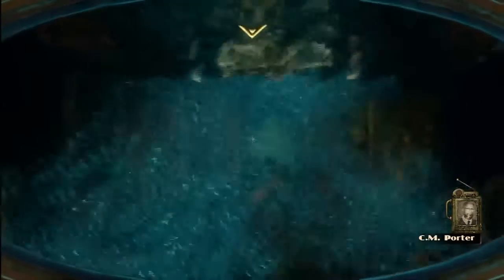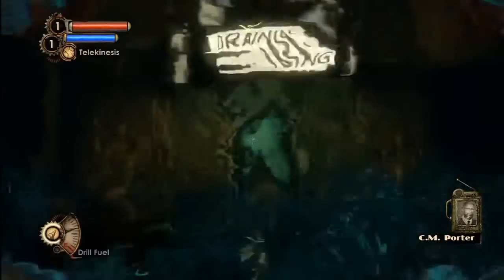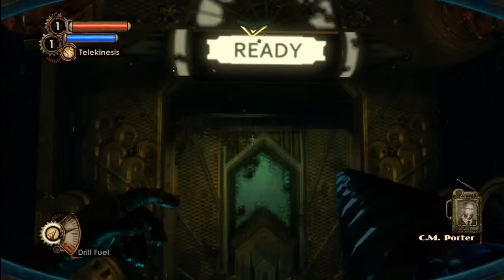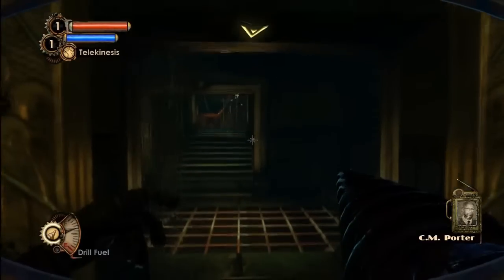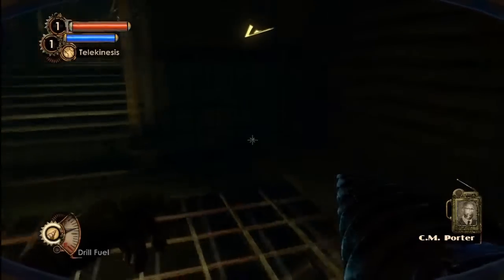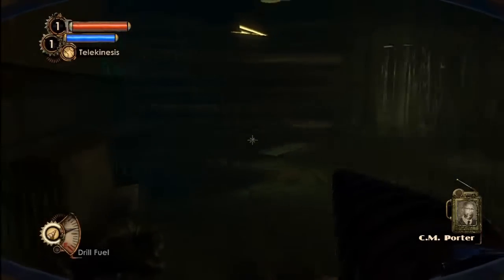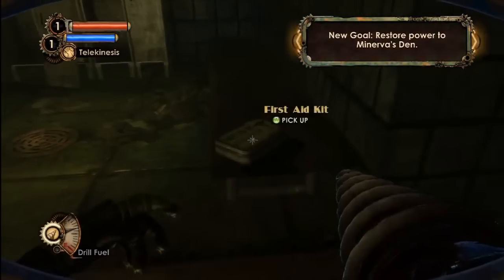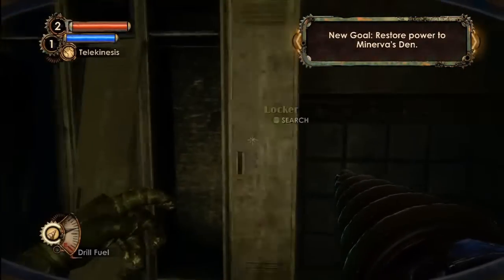[Game audio] Minerva's Den has been cut off from the rest of Rapture for some time, but not cut off from splicing. Don't let your guard down. The den's gone dark, but if you can reset the local power relay, I'll be able to get the juice flowing from here. So here we've got first aid kits and your main weapon — your first weapon.